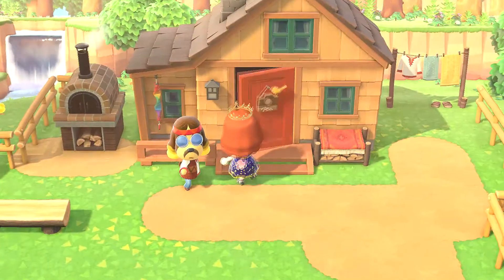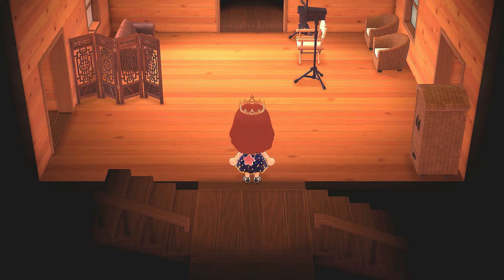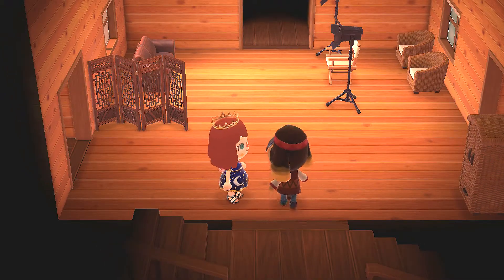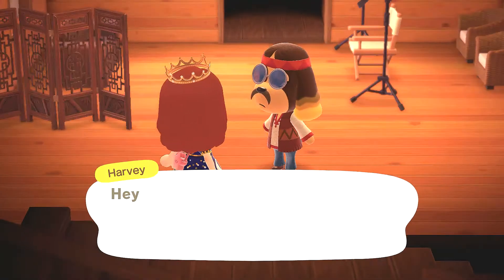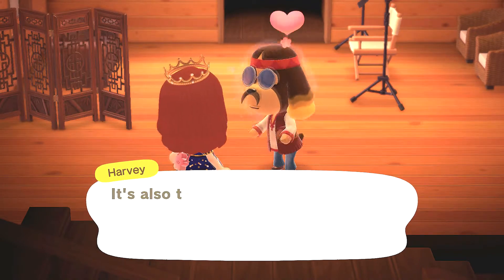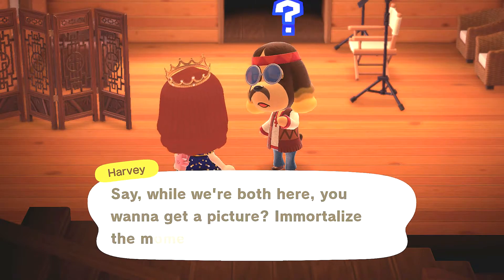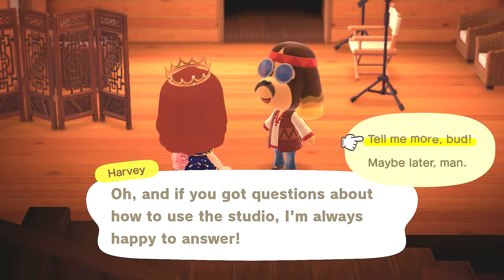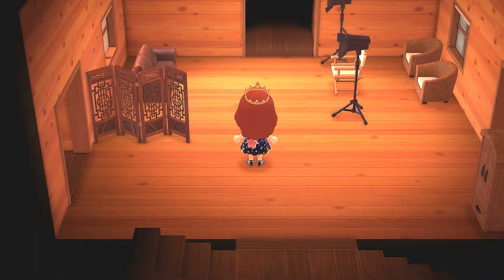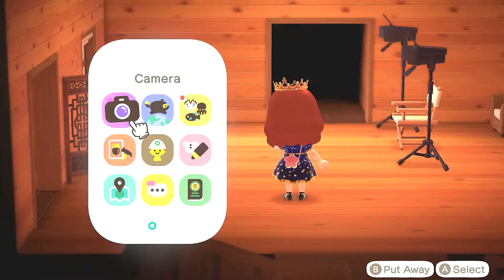We have Harv over here. This is actually my first time on this island on this new save file, so I think we should just be able to go in — no worries, we don't have to talk to him. I only really used Harv's Island for the wedding event, but I'm excited. You're going to activate the photo studio and we'll skip through all of Harv's stuff.